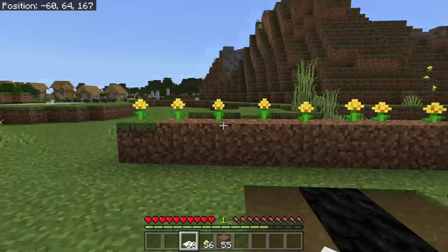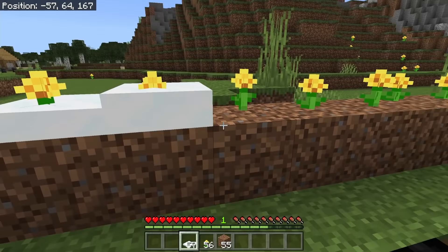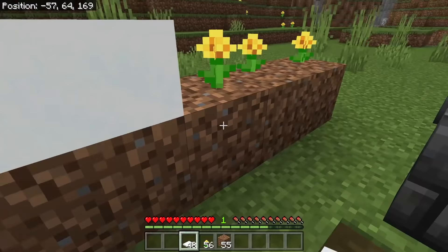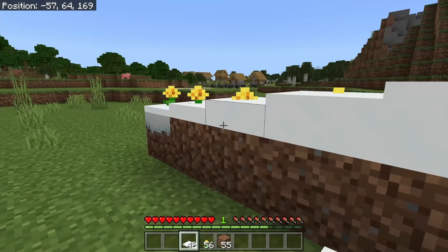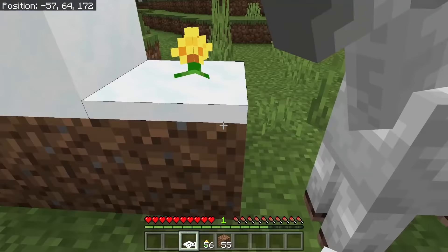All you're going to need is some dirt and flowers set up in this formation, like so. Then what you do is simply go up in a staircase formation, like so, and simply add the top snow on top of the dirt, making sure you're going up in that staircase kind of way. You can't actually do it when you're standing on it, so do one more there.